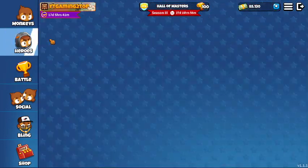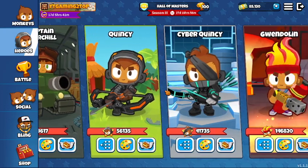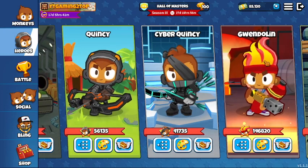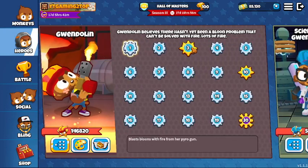Once you start the game, you will pass the tutorial. And once you pass the tutorial, you will have heroes unlocked. You will have Quincy and you will have Gwendolyn, which is Fire Gwen. And you want to use Gwendolyn because she is way better than Quincy.